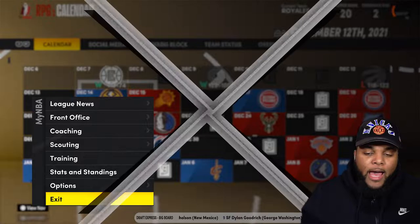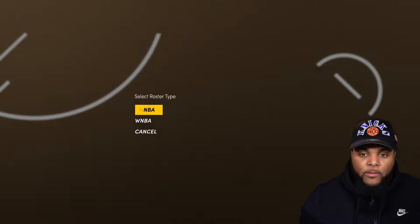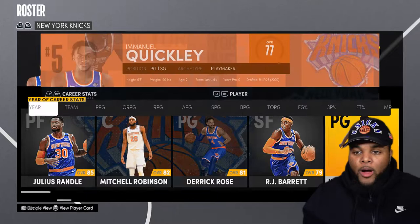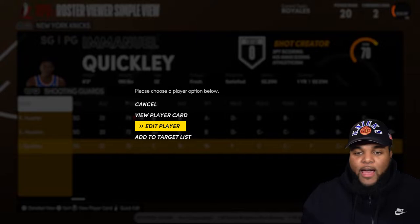He's a 70 overall and they didn't even give him his face scan. They just dropped a 2K patch updating his face scan, and if you go to regular Quick Play you can see it — 77 overall, he even got a badge now. They updated his stats, his face scan, all that good stuff. But when I load up my NBA, he still has that default face — not even a face scan, he has a custom player build. That's insane.